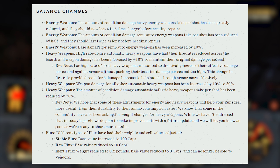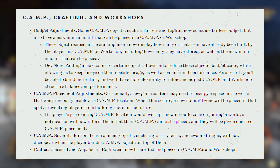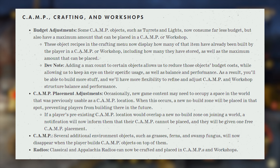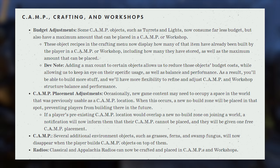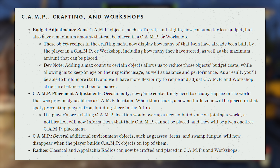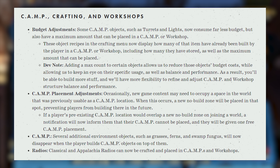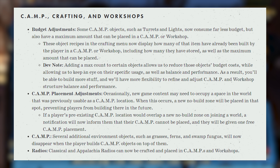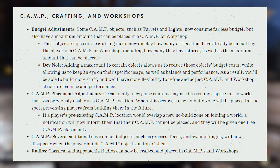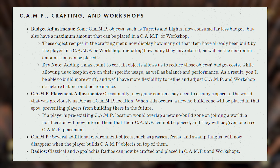For Camp, Crafting, and Workshops, we got Budget Adjustments. Some camp objects such as turrets and lights now consume far less budget, but also have a maximum amount that can be placed in a camp or workshop. These object recipes in the crafting menu now display how many of the item have already been built, including how many are stored, as well as the maximum amount that can be placed. This means you'll be able to build more stuff and have more flexibility to refine and adjust camp and workshop structure, balance, and performance.